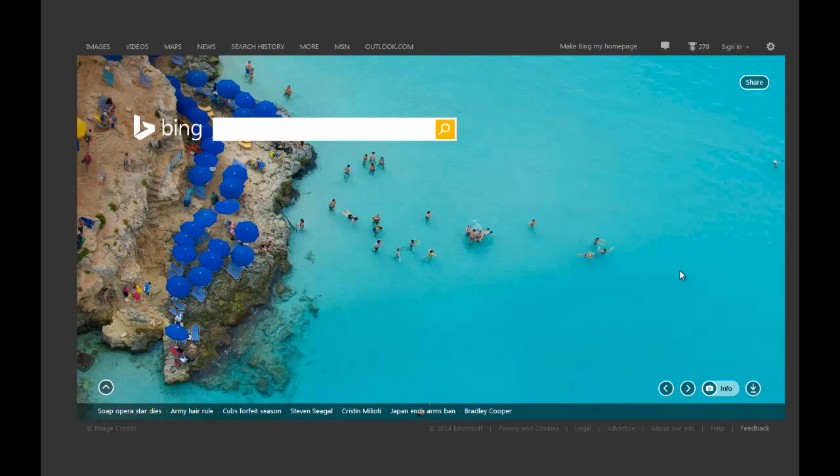What you want to do is rack up roughly about 525 points or even more to get the gold status, which will reduce the cost of rewards. To do this, you basically do 30 searches a day by just typing anything random into the search box after you've already created an account and enabled the reward program.